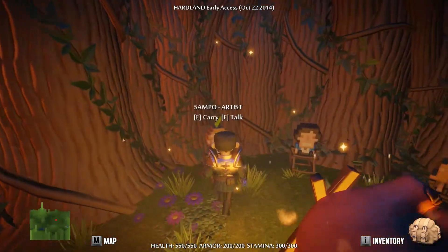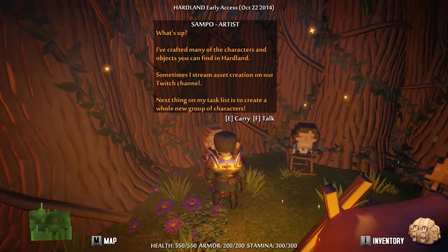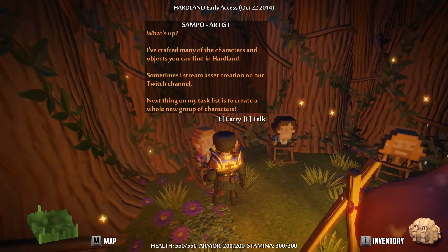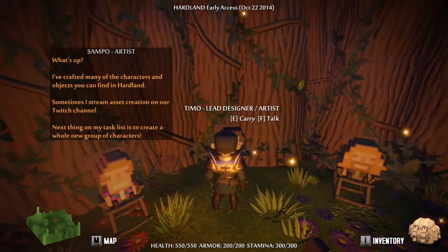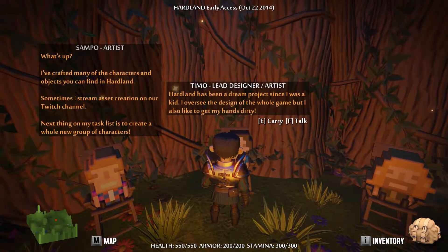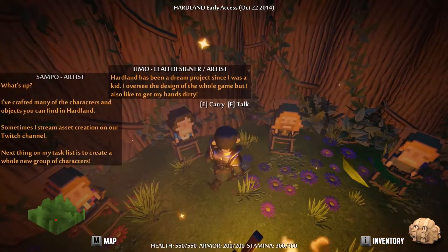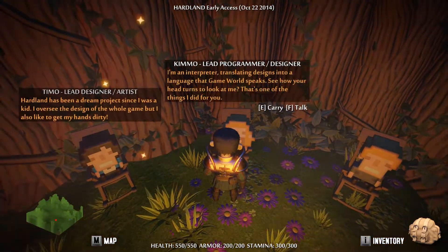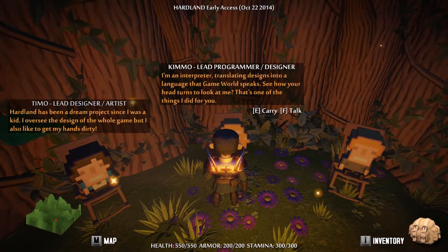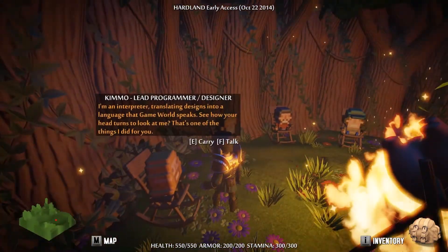Let's meet Sampo the artist. 'I've crafted many of the characters and objects you can find in Hardland. Sometimes I stream asset creation on Twitch.' Cool! Hardland has been a dream project since he was a kid. Timmo oversees the design of the whole game but also likes to get his hands dirty. And Kimmo says 'I'm an interpreter, translating designs into a language that the game world speaks. See how your head turns to look at me? That's one of the things I did for you.'